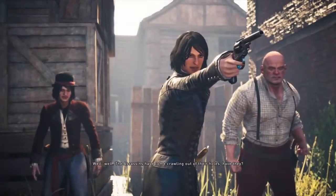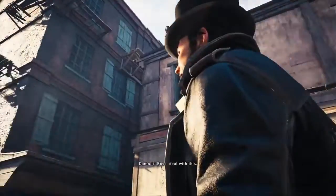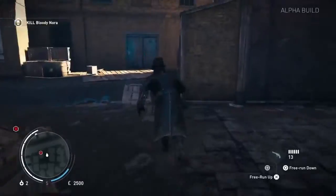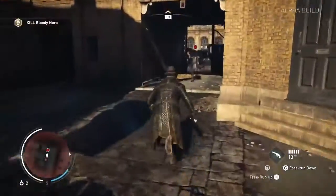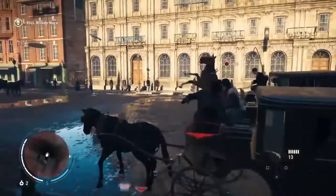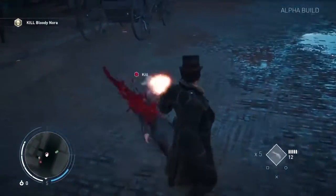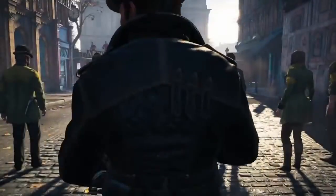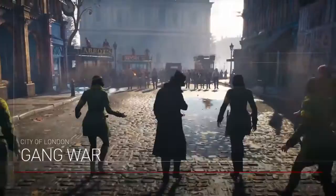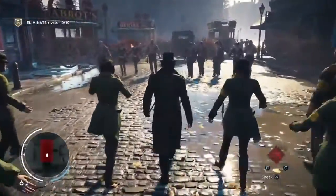At the climax of the demo, we chased a Templar gang boss named Bloody Nora across town in a carriage before facing off against her forces in a vicious gang battle. But you don't have to fight her there. It's entirely possible to stop and kill her en route to the battle by intercepting her carriage. You'll notice a difference when you arrive at the brawl site — instead of being greeted by Nora and her revolver, you'll get to see Jacob triumphantly display Nora's scarf. You'll still have to fight, but you'll get the extra satisfaction of knowing there's one less Templar in London.